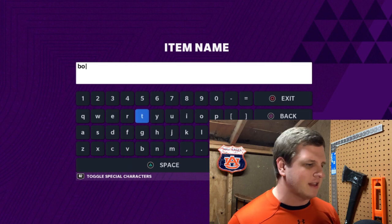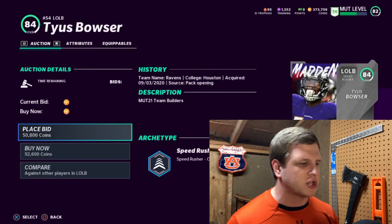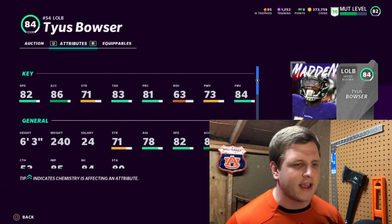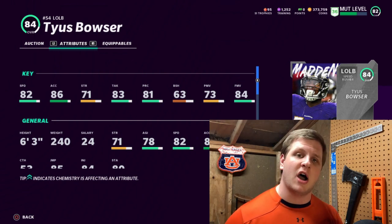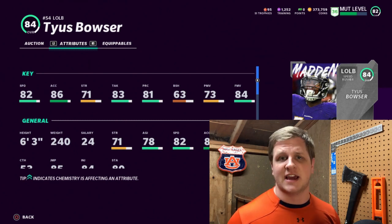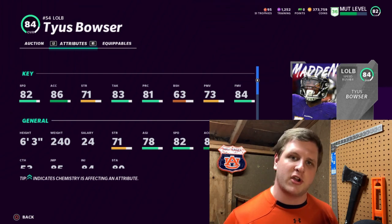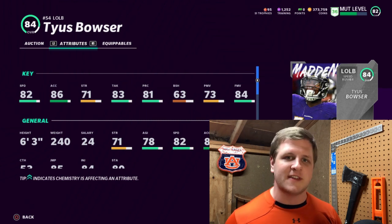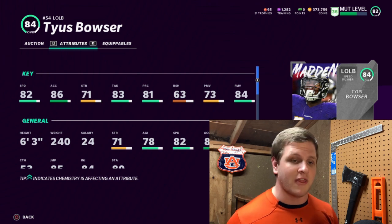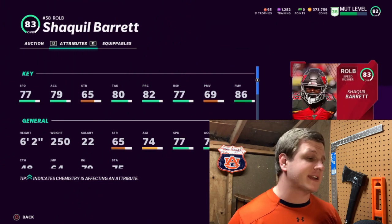At left outside linebacker we're going with Tyus Bowser, the 84 overall team builder — 82 speed, 86 acceleration, 83 tackling, 81 play recognition, and 84 finesse move. A very good pass rusher coming off the edge. Khalil Mack and Von Miller are going to be very expensive, but Tyus Bowser is a great team builder around the 50 to 60,000 coin mark. He's very well worth the coins.